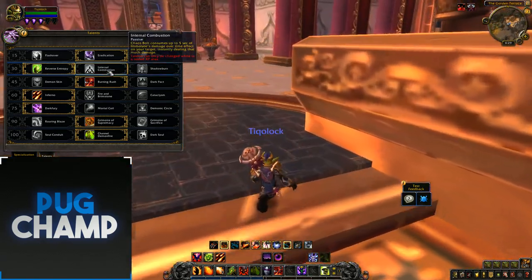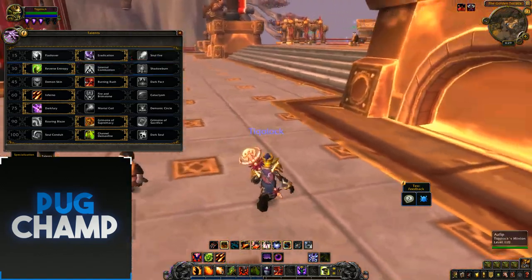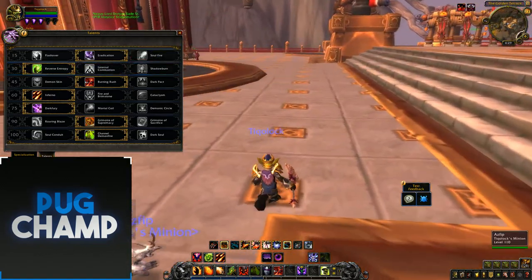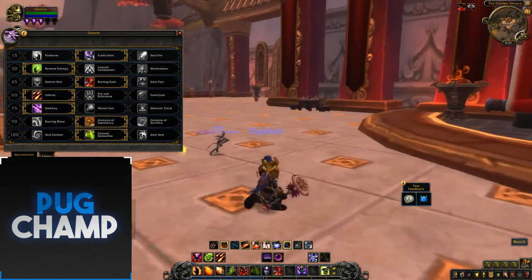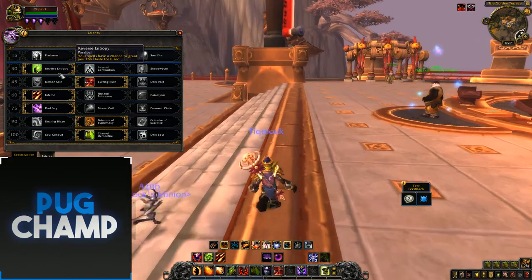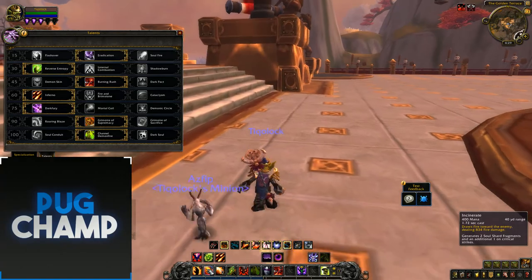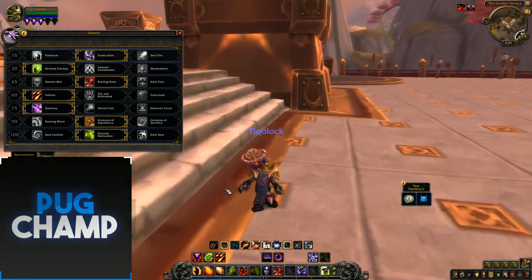Internal Combustion makes Chaos Bolt consume up to 5 seconds of Immolate and deals damage to the target. I don't like using this because if it takes off my Immolate I'm not going to be generating Soul Fragments as much and I have to reapply Immolate. That's why I take Reverse Entropy — when I use my Chaos Bolt and get that extra haste, it's really good for getting my spells back on the target.